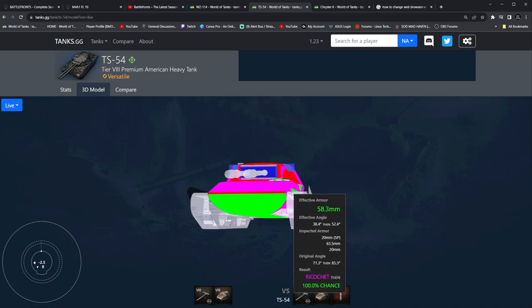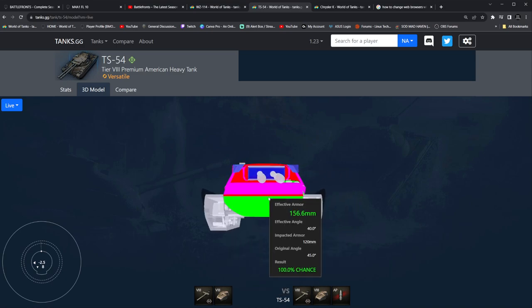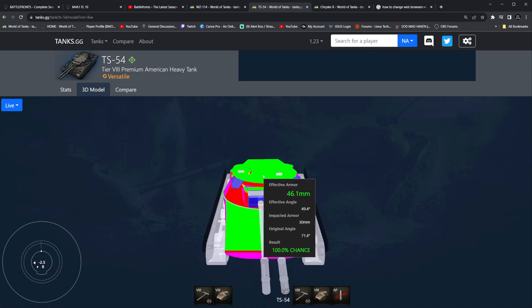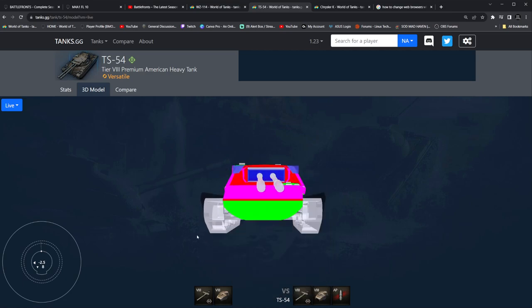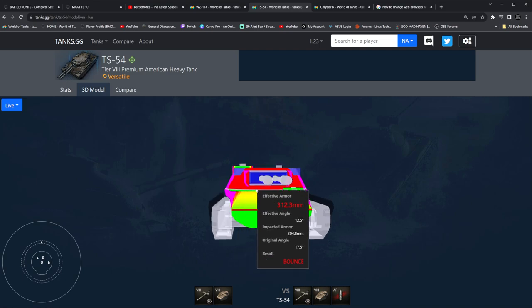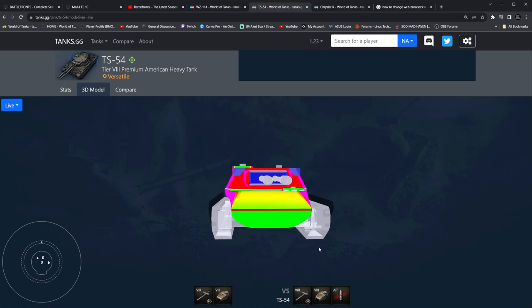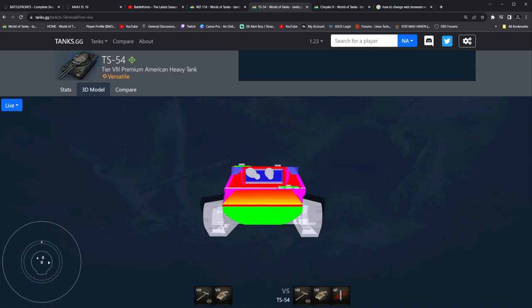I do believe the ammo rack is located around here on both sides — I could be wrong though. Over on PC, whenever I see these things, they are devastating with their 280 alpha and their 94mm gun, which means you're going to be able to overmatch 30mm of armor on tanks. So it's going to be the first 94mm introduced into the game. Over on PC, I believe it is the only 94mm — it's a very strange gun. I could be wrong because it is a British gun, so there's a chance we do have a 94mm and I've just never paid attention to it. But TS-54 — that's pretty much what it's going to be.